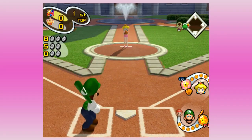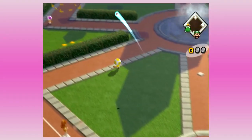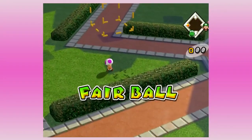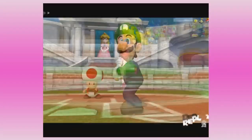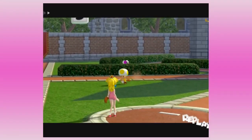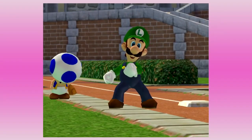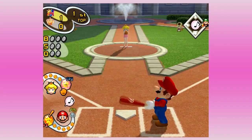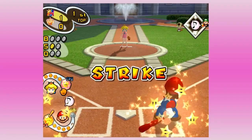Did the old schoolyard thing there where we pulled the bat back like we're gonna bunt, then pulled it back and smacked a hit. I don't know how many of you played baseball in school, but you draw the infield in and then you smack it over their head. It doesn't work so much in the pros, but generally speaking that's a schoolyard move.